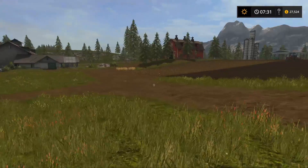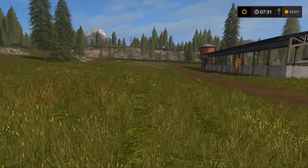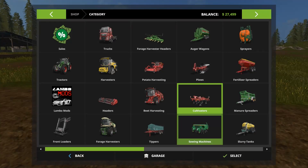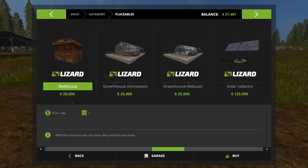What is up everybody, it's Gorilla Man here back with another single-player video for Farming Simulator 2017. Today we're going to be mainly focusing on placeables. Right here we've got a bee house, a greenhouse with tomatoes, one with lettuce, and a solar collector. It's gonna take us a few videos to save up enough money to get the solar collector.